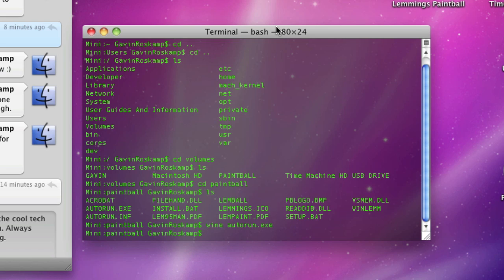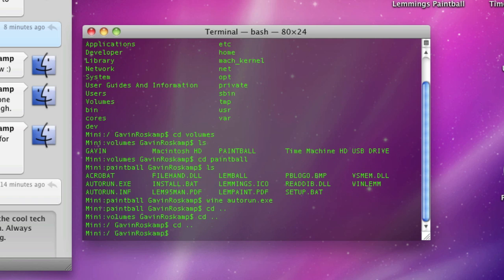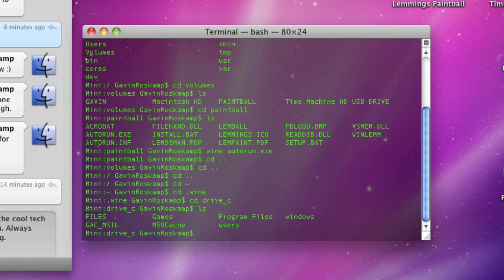We're back and we just got done installing a program, so now we're going to navigate back. Type 'cd' a few times to back out, then type 'cd ~' — that's the tilde, the little squiggly up by the escape key — and hit enter. That will take you to your home folder.